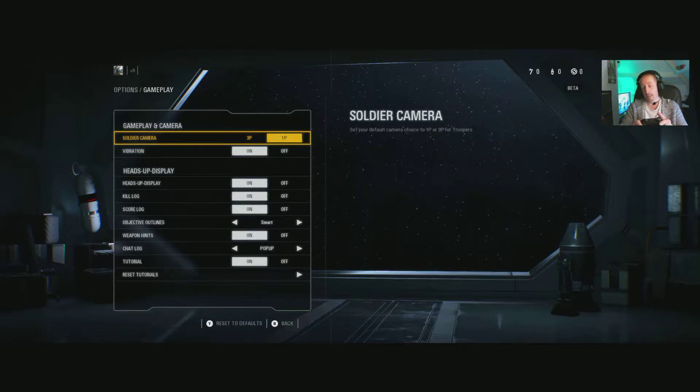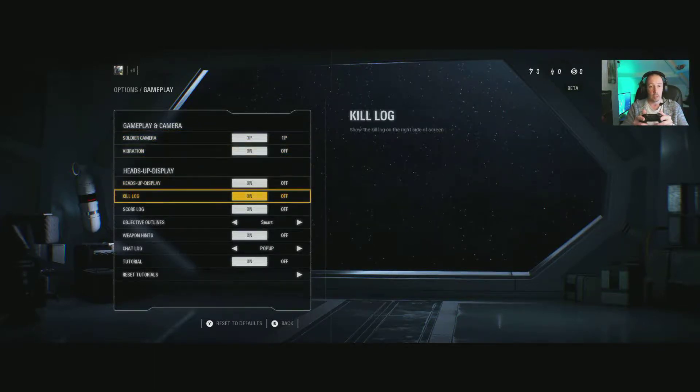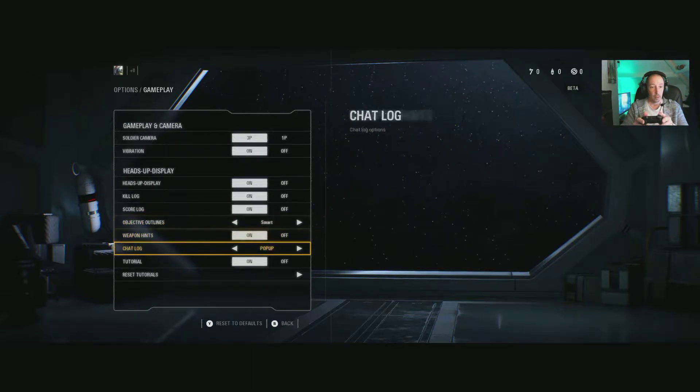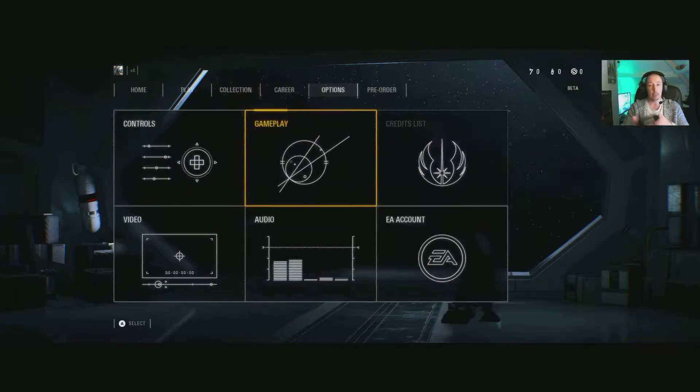I actually found that third person lets you see more of the area around you — so if there's a bad guy at the side, you might want to consider trying third person on this game. Vibration on and off of course. Then we've got objective outlines — smart, always on, always off. Chat pop-up hide/show, tutorials on and off. Simple enough. Let's go back and move on to the next section.